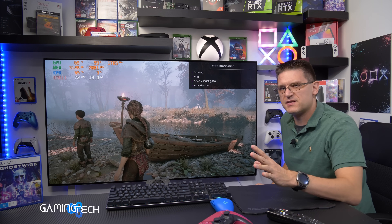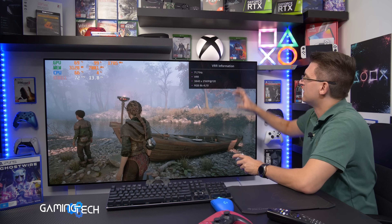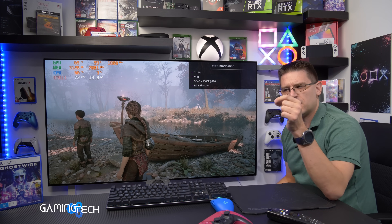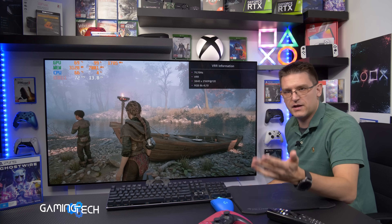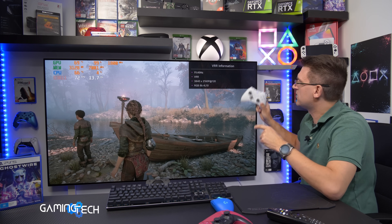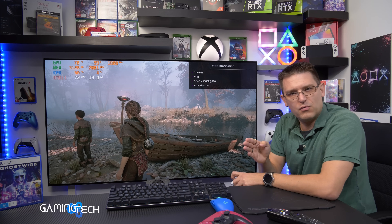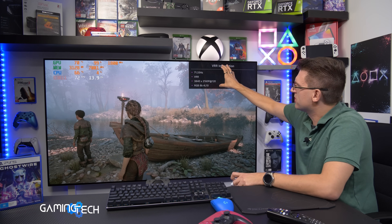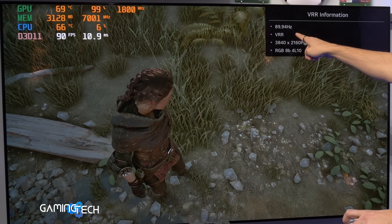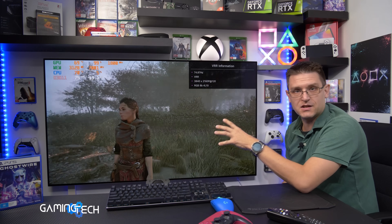For this demonstration I'm using my PC because it's so much easier to show you VRR in combination with LFC, low frame rate compensation. My LGCX VRR information is working perfectly with my PC. You can see now 71, 72Hz, 72 frames - this is all what VRR is doing: matching the refresh rate to the frames per second. We have now 90 frames per second, 90Hz. This is how VRR works, and this is preventing any stuttering or screen tearing.